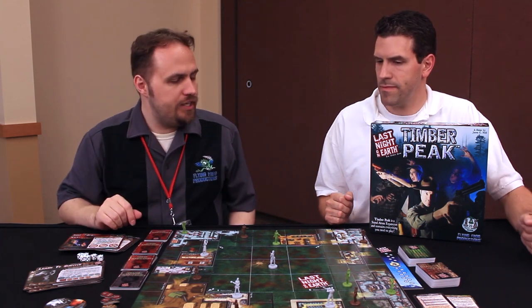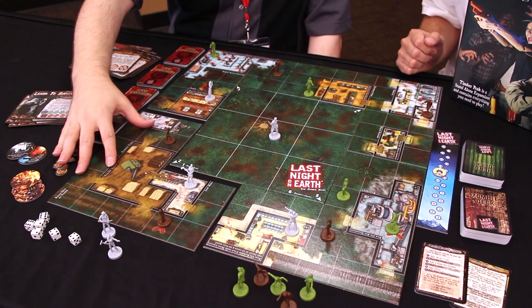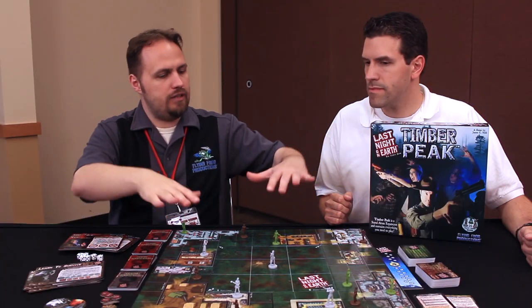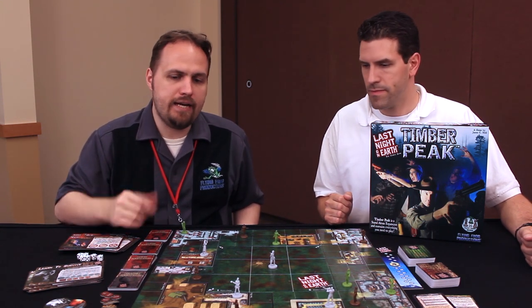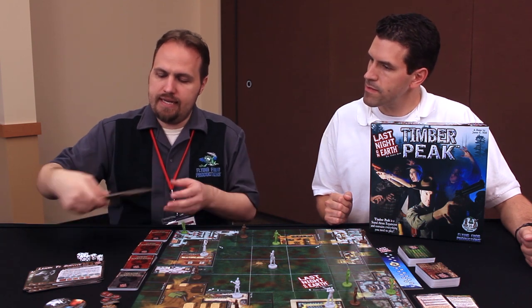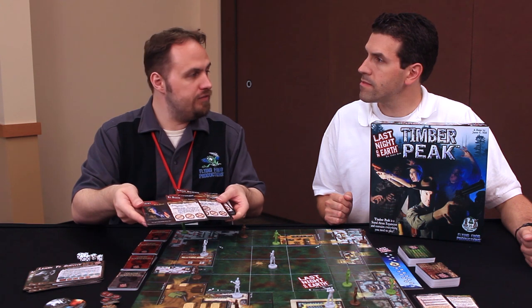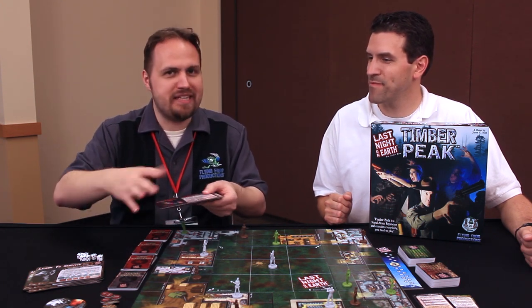The game is very modular and you can see that in a bunch of different ways. For instance, the board is in pieces. At the start of the game, you lay down this center board and then you shuffle up the L-shape outer boards and put four of those down to form the town. So the town changes every time you play. Another way it's very modular is that it actually has six different heroes you can play as — generally only four during a game. However, if certain characters die or become zombies, new ones can come out to help.